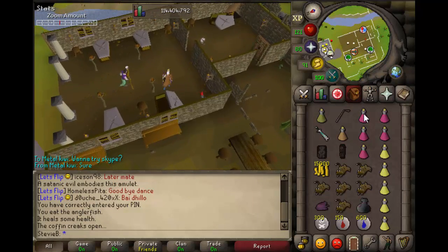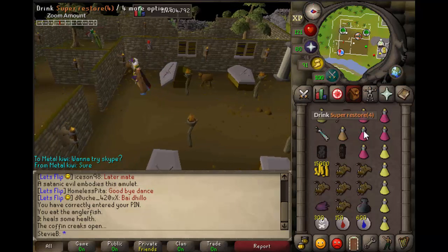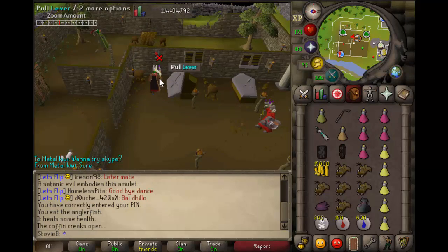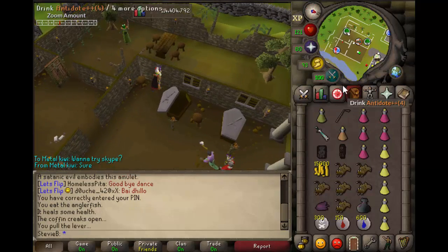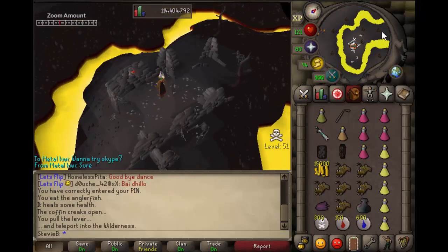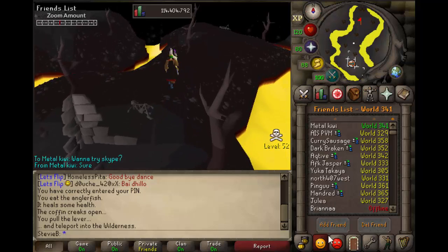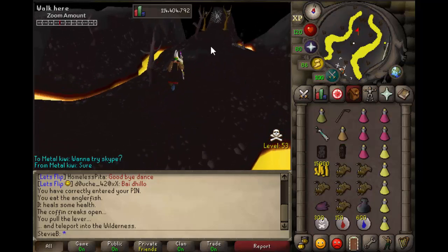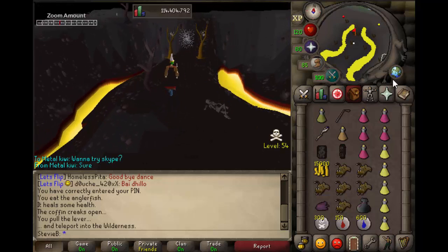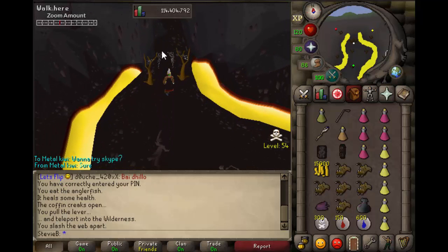Note this is for duoing. I bring five super restores because that normally lasts me the same time that an antidote will last, and I don't want to go much further than that because you end up risking a lot of money — you may as well just bank. I would not recommend doing it on world 18; that's the world with the emblem drops but it's definitely not worth it because there are just so many more PKers.